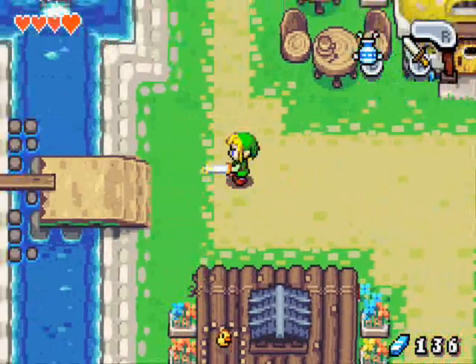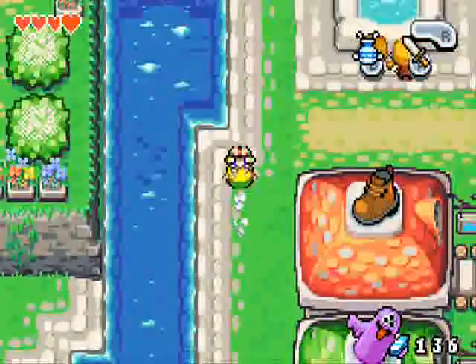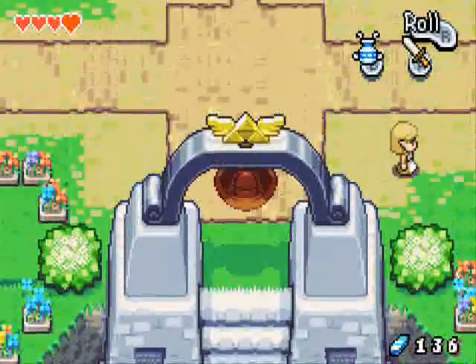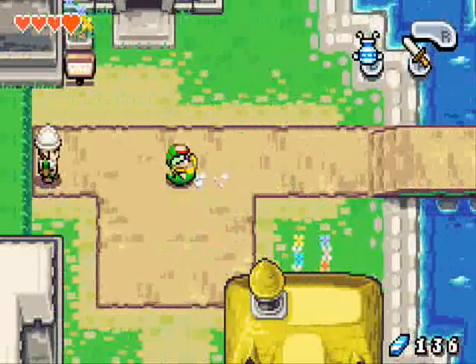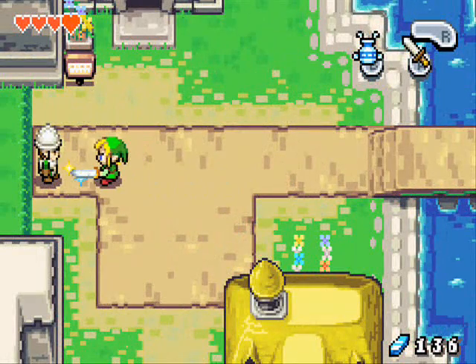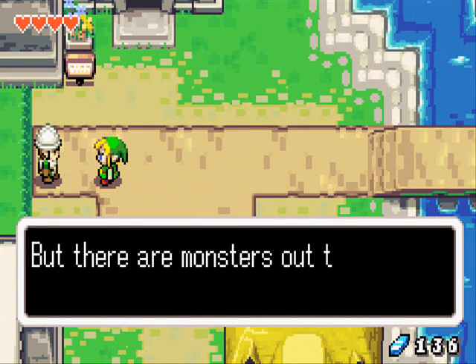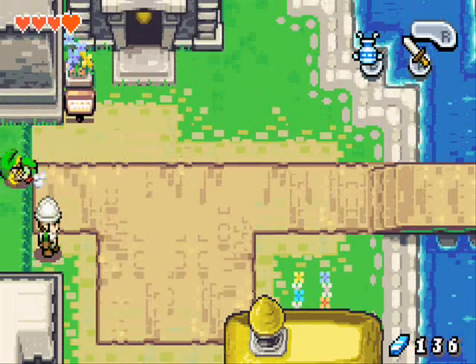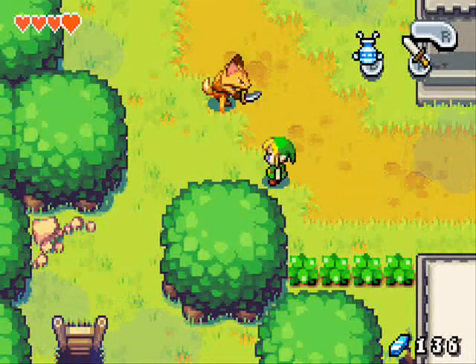Anyway, we have this new spinning sword technique which is new to us — we've never used this before. We're going to head over to the west-northwest side and talk to the guard, and we're going to almost kill him. He says that's the one, but there are monsters out there — make sure you're careful. And we run into Trilby Highlands.